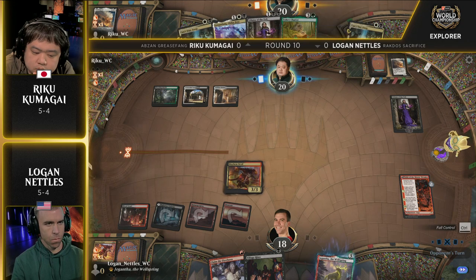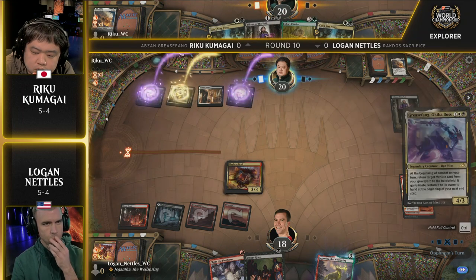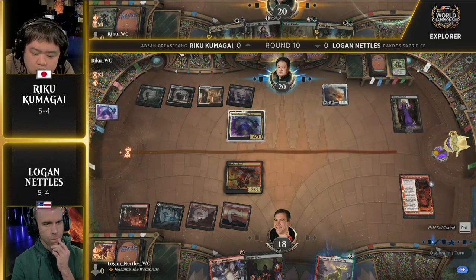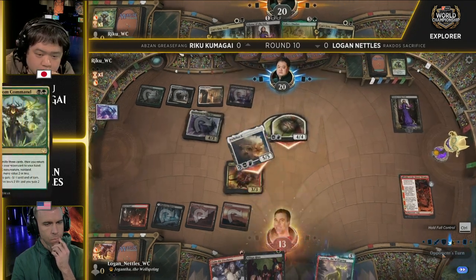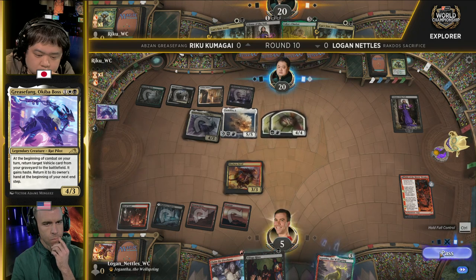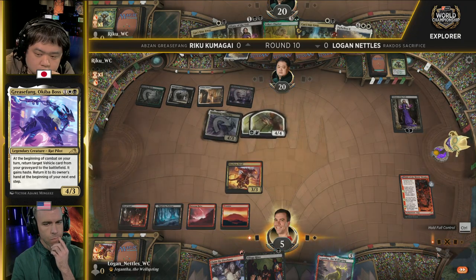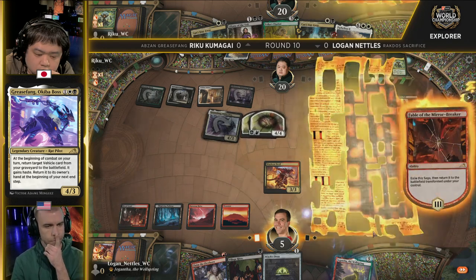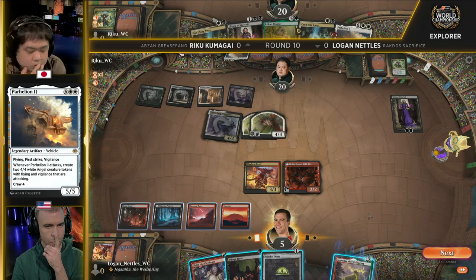Logan doesn't have any way to stop this from happening. Can't Fatal Push, there's no on-board sacrifice effect. Riku just goes Grease Fang, gets Parheelion into play, crews the Parheelion, gets in for 13, and still has two Angels in play. Really tough for Logan to deal with. Logan can Claim the Firstborn on one of the tokens, but Riku can just get that Parheelion back into the graveyard with Liliana in play. That fourth power on Grease Fang, Okiba Boss — I could see this card printed as a 3/3, but that one extra power gives it the crew ability for Parheelion, enabling a straight-up two-card combo once you have it in the graveyard.